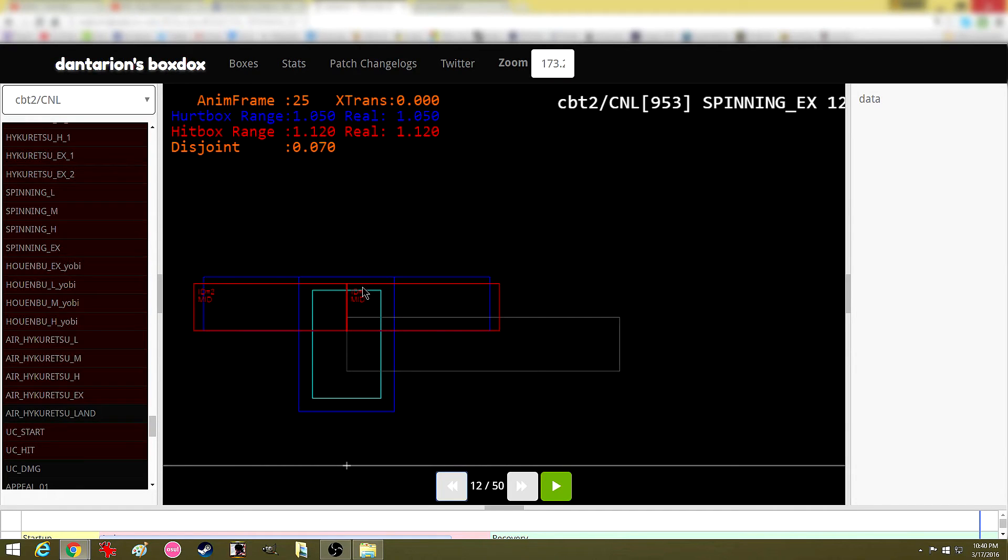Notice that her torso — the attack box on the pelvic area is actually further up, so this is more likely to trade right here. You're more likely to trade.